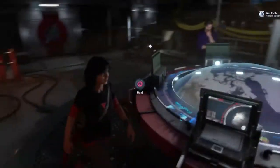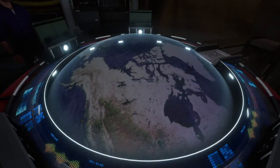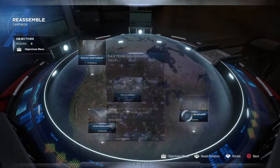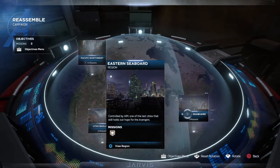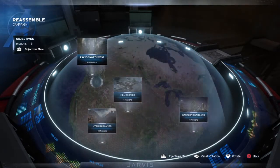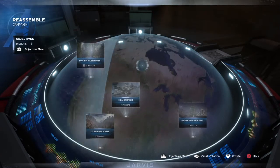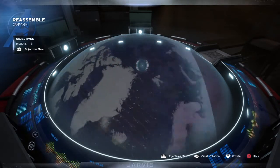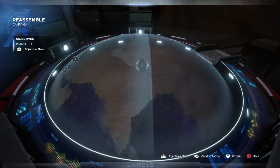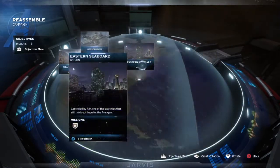All right, we're back in the Helicarrier — the headquarters of the Avengers. This is the war table, and the war table is where all the missions will start up. Right now, being a beta, we don't have many missions — we only have a total of about 10 missions. When the full game comes out you'll be able to move around the whole war table and select missions all across the globe. As you can see, there are no missions on this whole side of the world map, only in these specific locations.